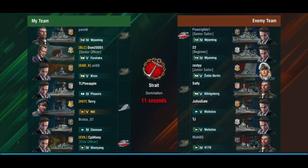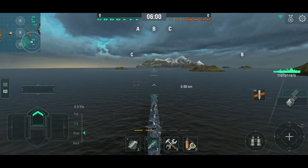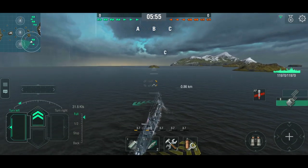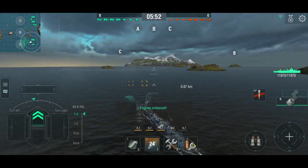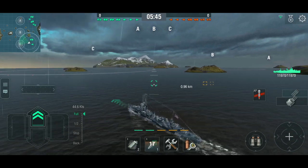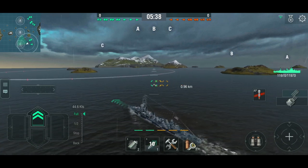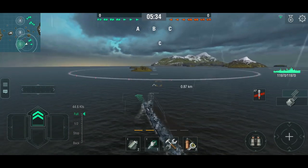We've got two Wyomings, a Bertin, a Königsberg, a double Nicholas and a German destroyer. We're playing Strait, which means we have a lot of good cover to go for. We're going to rush towards the island in the cap and grab it before anybody else can. Full ahead — switching over to armor-piercing because I can citadel or overpenetrate light cruisers at around 5 kilometers with these guns. These are by all intents and purposes tier 7 guns. We're hitting 44.6 knots in tier 5 with preheating and the engine boost.